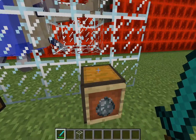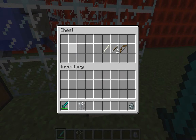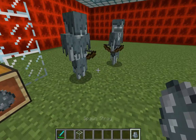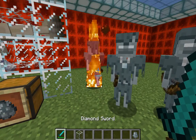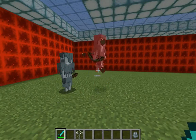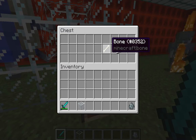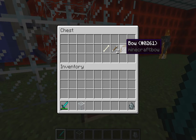Now the stray, which is a variant of the skeleton. These are generally found in ice biomes or cold snow biomes. Like with regular skeletons, you can get bones, arrows, and bows.